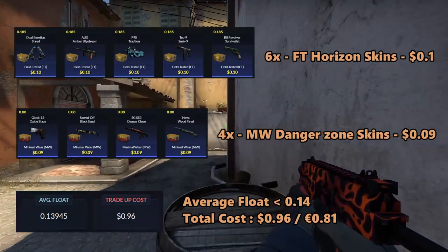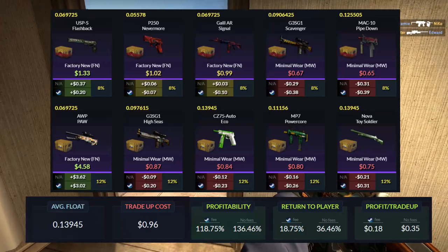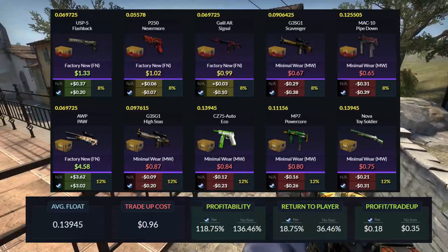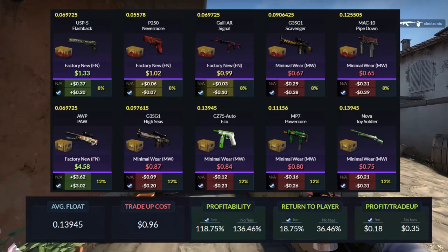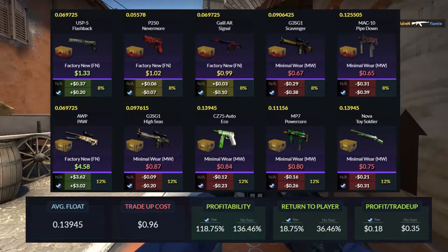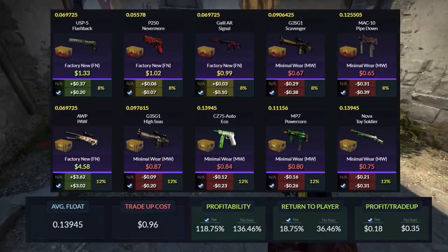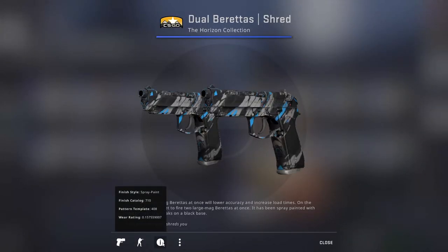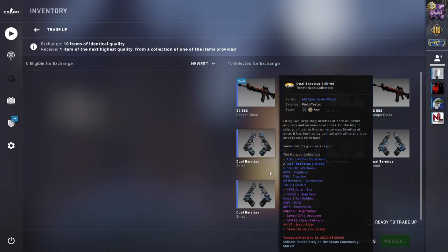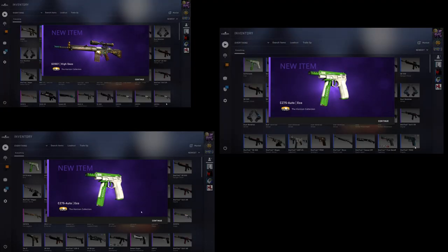The total cost of the trade-up will add up to 96 dollar cents or 81 euro cents. For the outcomes, this will be a risky trade-up. The only profit outcomes will be the USP, which will be a 20 cents profit, and the AWP, which will be a 3 dollar profit. The rest of the outcomes will be losing 7 cents to as much as 40 cents, but the profits will outweigh the negatives. The return will add up to 18.75% and you will get 18 cents each time you do this trade-up. Overall, a really good and spammable trade-up for everyone with a low Steam balance. Unfortunately, my tries for this trade-up did not go so well, so let's move on to the next trade-up.